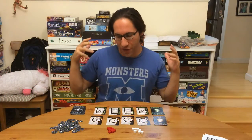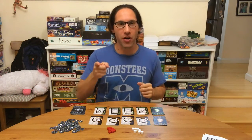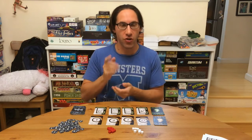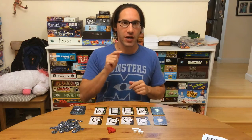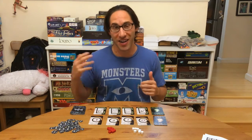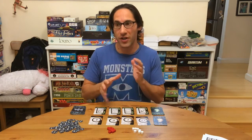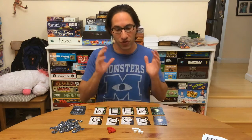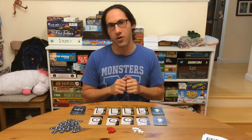Hey everybody, Edo here, and this is Covalence, a molecule building game from Genius Games and John Covue. You may remember his games from a previous Kickstarter review I did for Ion, a compound building game, which was a lightweight card drafting game about ionic bonds and all that kind of thing — it was super cool. And this one's focused on molecules.